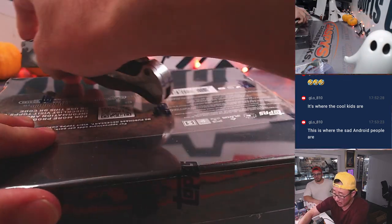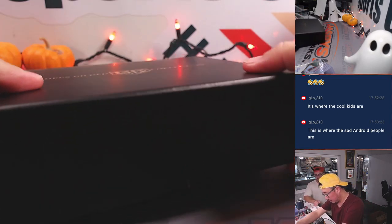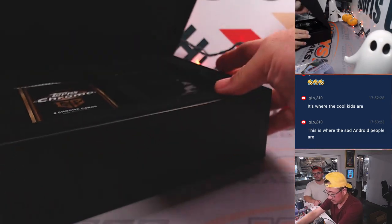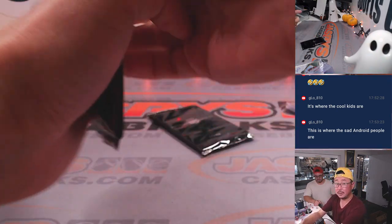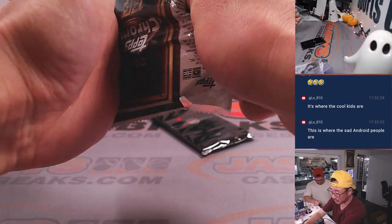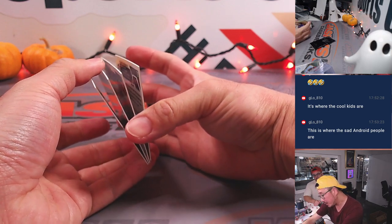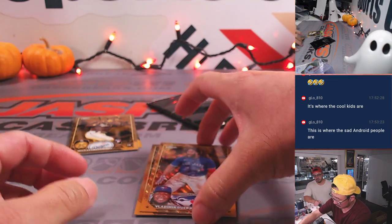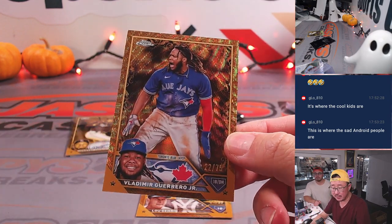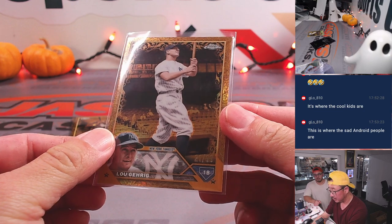Second box. Next two-box random division break in the store at GaspysCaseBreaks.com. Let's start off with Vlad Guerrero Jr., numbered to 75 — that's for the AL East, Tom. Another AL East for Tom: Lou Gehrig, 21 out of 99. Beautiful.